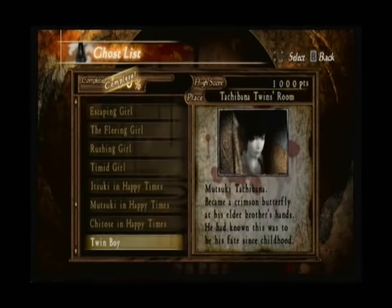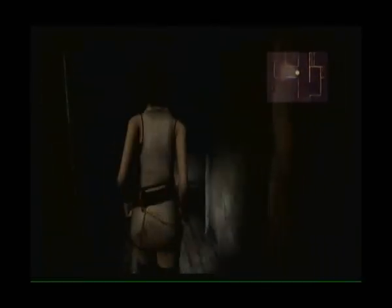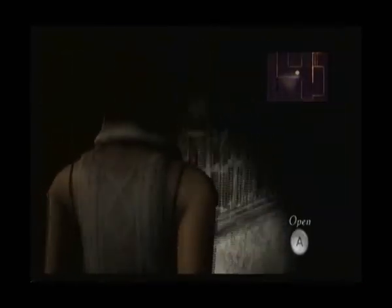Now Mitsuki — we all know — was killed by his brother Itsuki. But the reason Yai and Sai's ceremony went wrong was because their ritual failed because Mitsuki didn't become a butterfly. But as you can see here, it clearly states that Mitsuki became a crimson butterfly, yet we know that this isn't true. When you find out where Mayu is hidden, before actually examining the door or peeking through the window, you want to bring up your camera so you can get the photograph of looking Mayu. Very easy to miss.